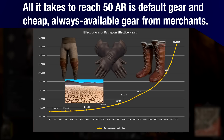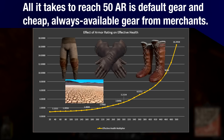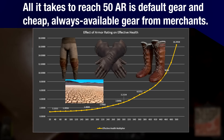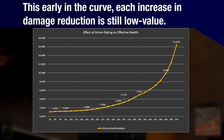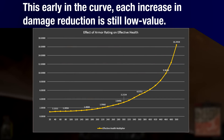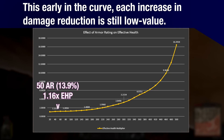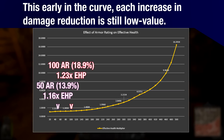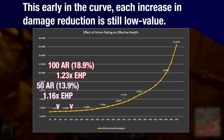50 AR is about the baseline you'd expect from a set of poorer or common gear, and once you reach that mark, any upgrades you acquire are almost meaningless for a while. At 50 AR, your effective HP is 1.16 times. At 100 AR, effective HP only increases to 1.23 times. This is a very insignificant increase in survivability for such a big investment.